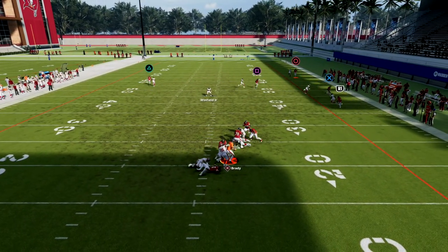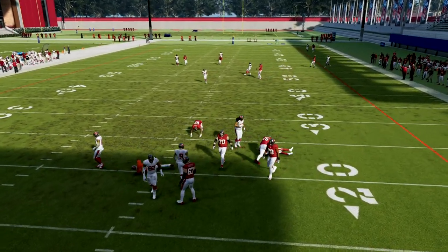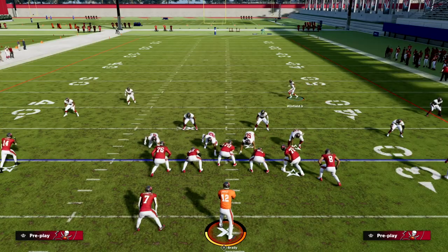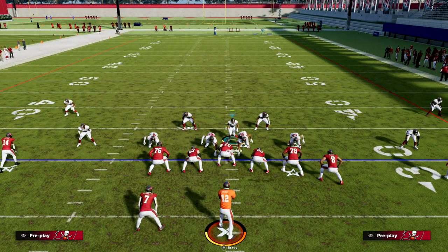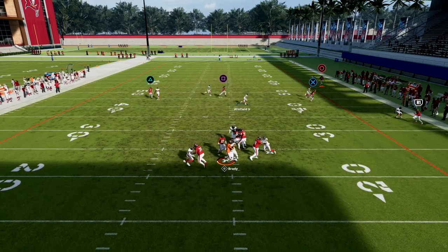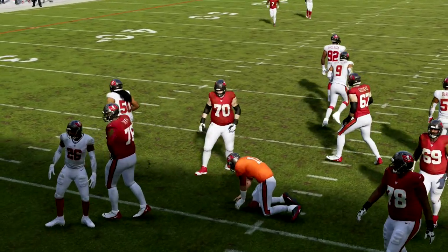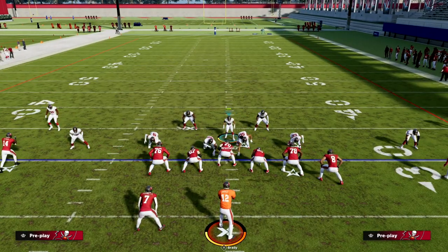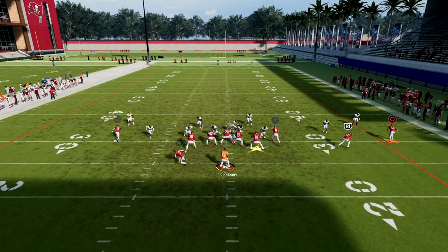What you're going to see is the pressure coming off the left side super fast at the quarterback. What's really good about Big Nickel Over G is that when you use the show blitz feature, you get almost a dollar defense type of feel. You can also just crash your line down, which will sometimes create some B gap pressure as well.